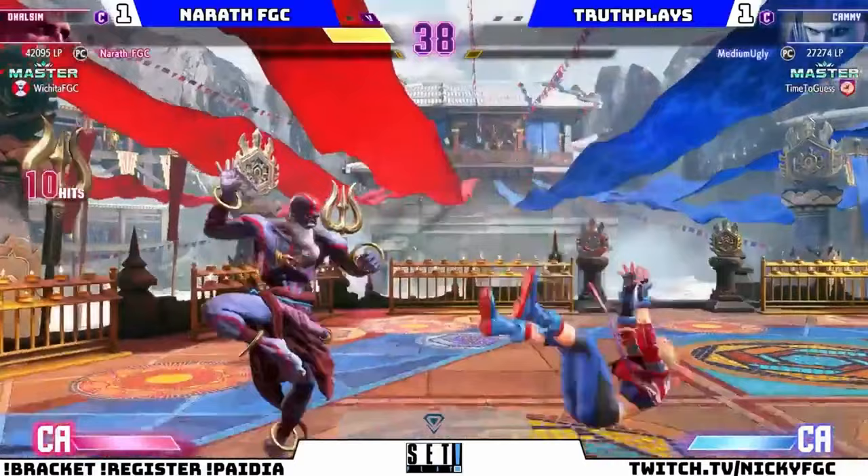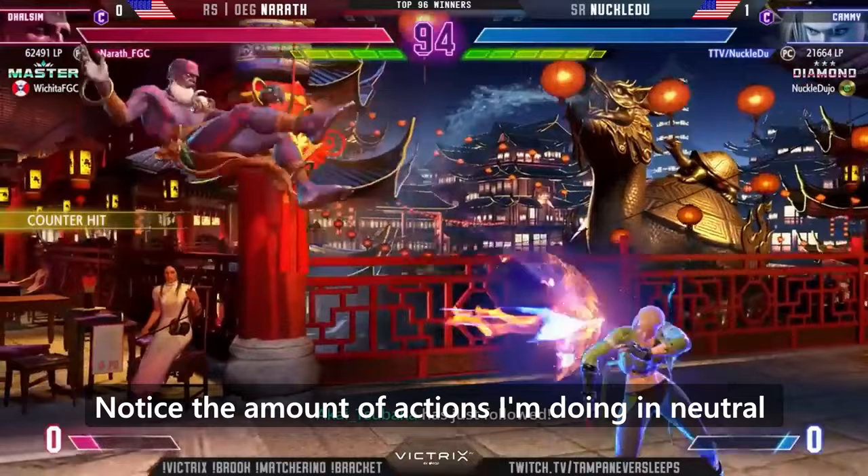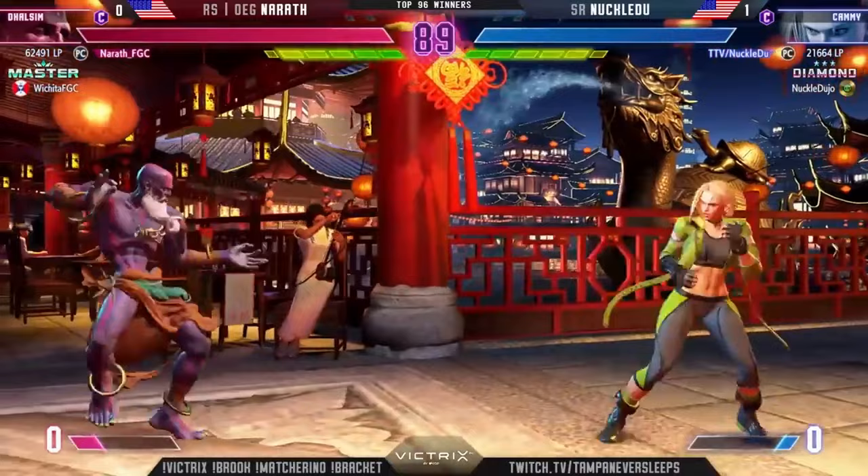In this example, you'll see me use float a lot to control my space and EX Comet to contest jumps from KnuckleDew. Notice the amount of actions I'm doing in neutral to make it difficult for Kami to get in.